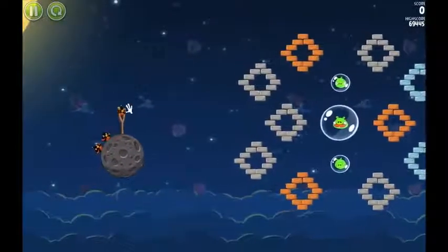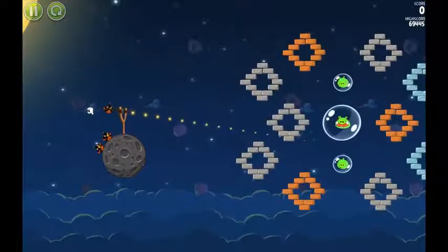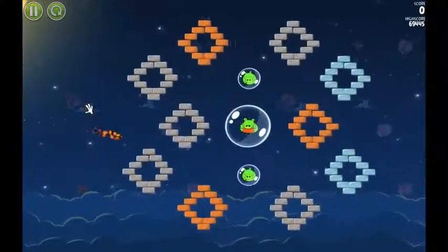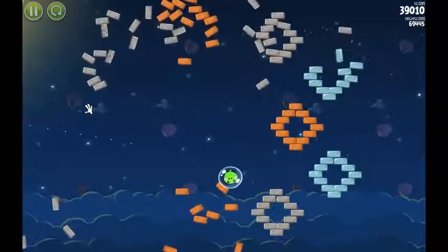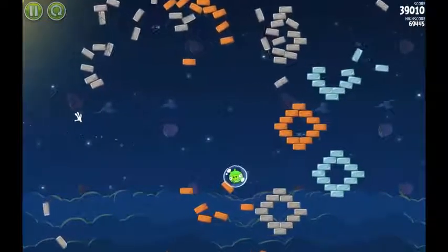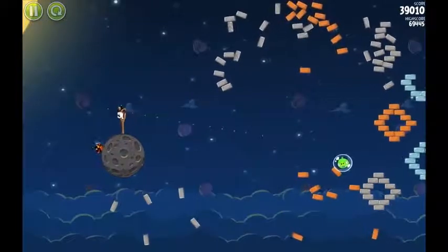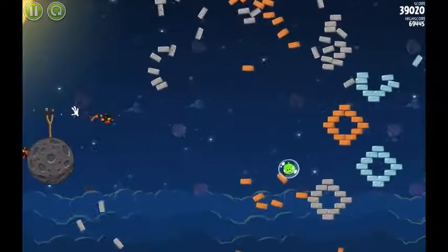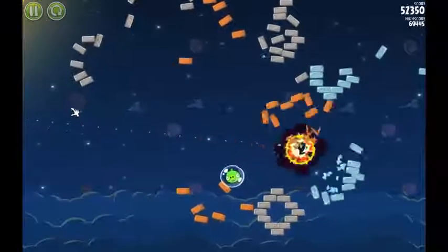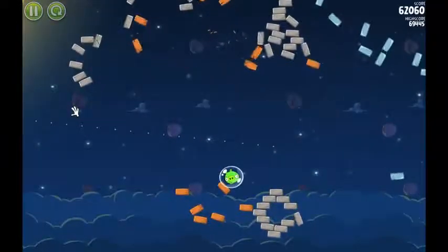It's still not escalatingly difficult just yet. This is the first one out of all of them — the blackbird. The blackbird's a bomb bird. This is the first one out of all of them that isn't just a clear-the-board-as-fast-as-possible one with as few birds as possible. This one you actually — it's really easy to blow up all three pigs with your first bomb, but you don't want to, because this one's purely on points. So you actually get less points by using one bird, because less stuff gets blown up.